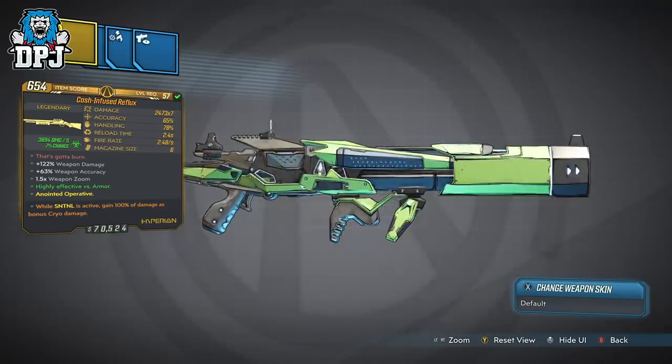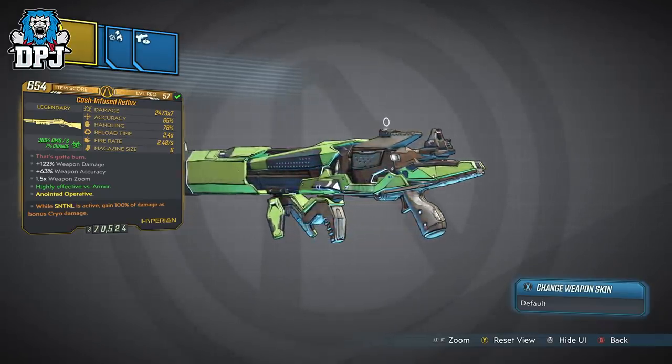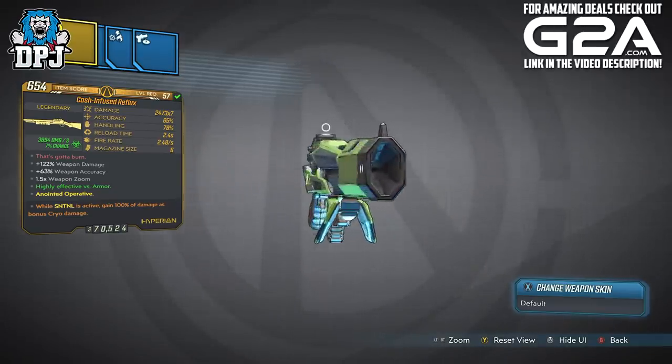So this weapon, the Reflux Hyperion shotgun — we can see it on paper, it doesn't seem that great, and we are looking at a Mayhem 6 plus weapon here. So there are definitely better and more powerful shotguns in this game. Let's just get that out of the way straight up.